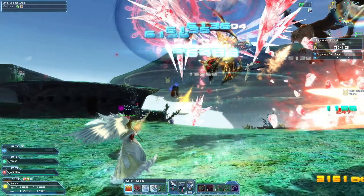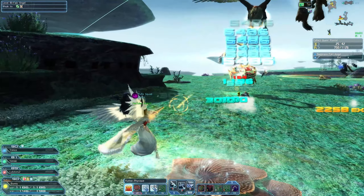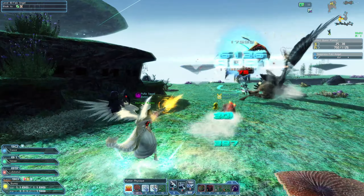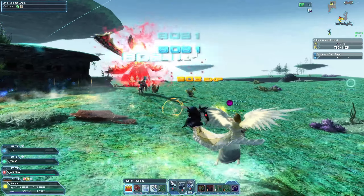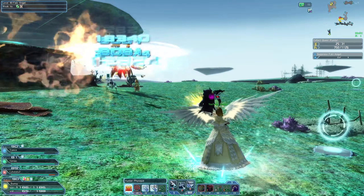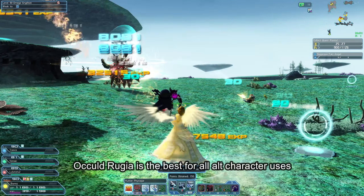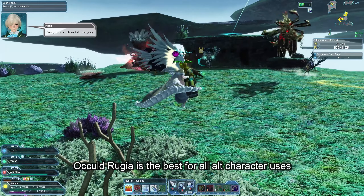32 mini exp weapons equals 320 photon boosters or 160 x-cubes. You could go out and buy sigma same-name series weapons and grind them into your occult series, but that's much more of a hassle and more expensive than using the nearly useless photon boosters. So count up how many alt characters you have, multiply that by 32, and you know how many mini exp weapons to buy.